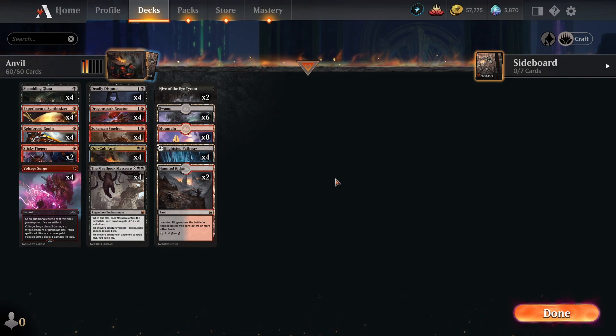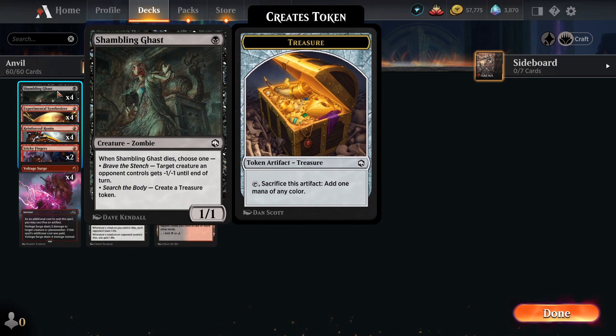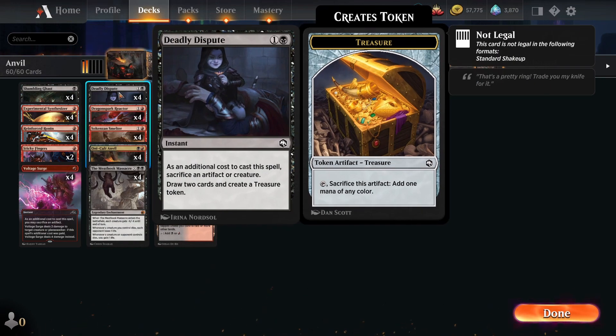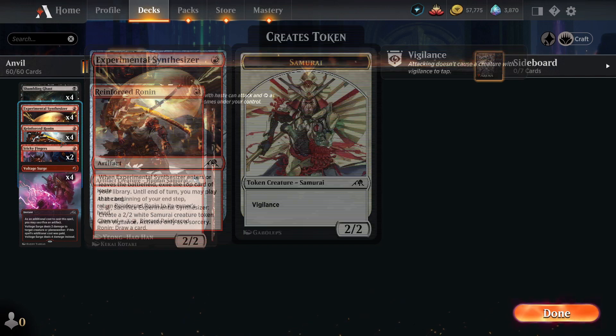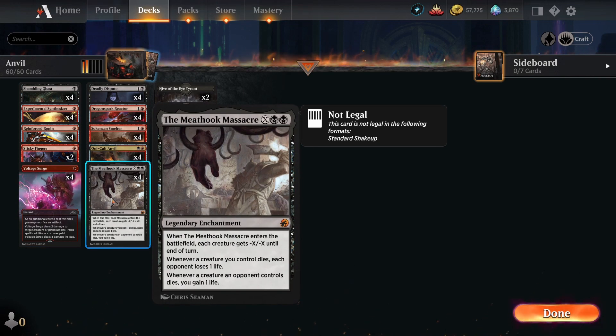It is a sacrifice deck that works around the Onycult Anvil and the Dragonspark Reactor — charging it up by sacrificing, for example, the Shambling Guest to generate a lot of treasure value, especially due to Deadly Dispute. You can also sacrifice the Experimental Synthesizer for additional card value depending on if you need to hit some land drops or if you're looking for some specific removal, like the Voltage Surge or the Meteor Massacre.